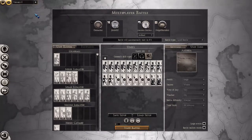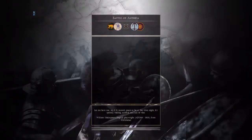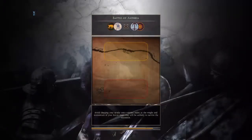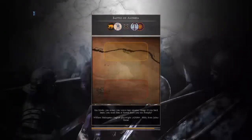Hello, Maximus here with a live commentary battle 2v2. It's me as the RDA and Arbuny versus a Greek alliance of Seleucids and Macedon, or Makedon to be precise. The battle is the battle of Amthea, and it looks like our opponent will have the cavalry advantage, depending on the build, and we should have the infantry edge, but we'll see.